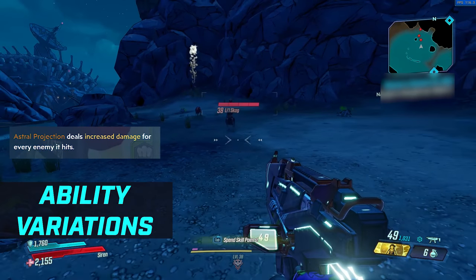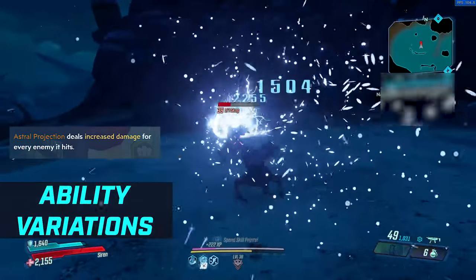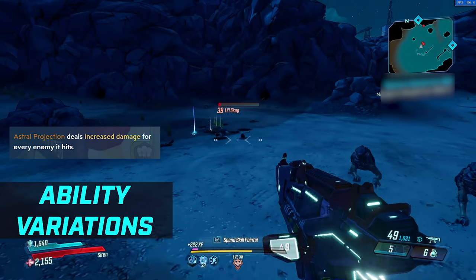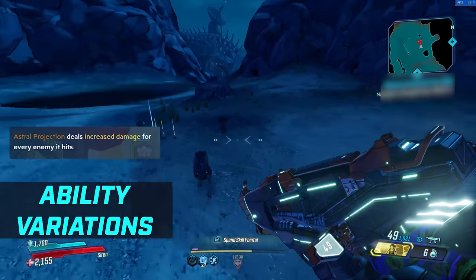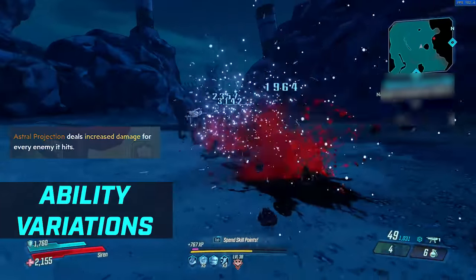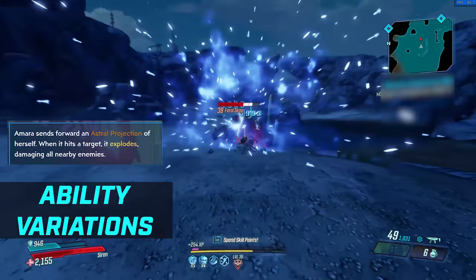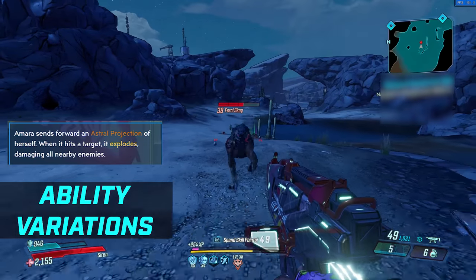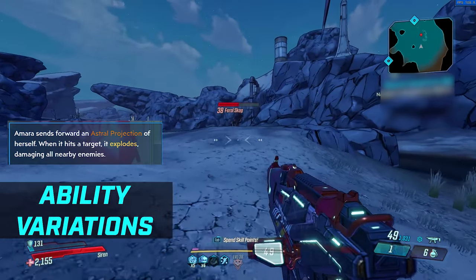The next version of Phase Cast is Reverberation. The astral projection deals increased damage for every enemy it hits — 50% extra damage per enemy hit. So if everybody's stacked up, you'll do a lot of damage to whoever is at the end of that conga line. And finally, Tandava — the astral projection, when it hits a target, it explodes, damaging all nearby enemies, in case you want one big bang.